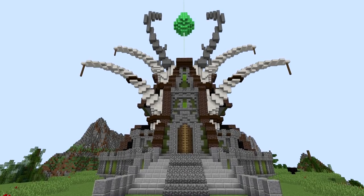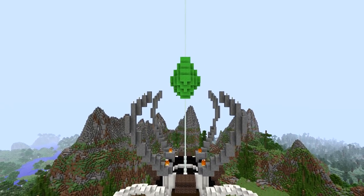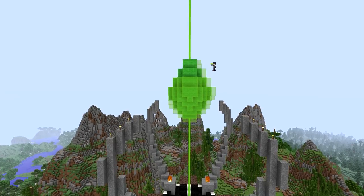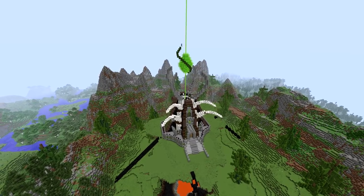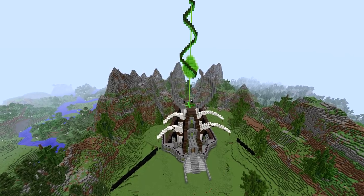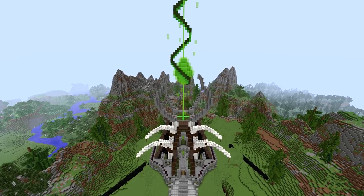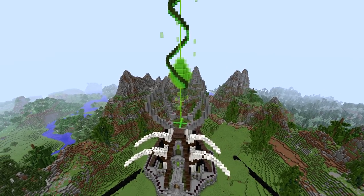As for the gemstone, we're going to make some simple changes, adding some green wool and some lime green stained glass for extra detail. With just a bit of experimenting, we're going to take things a step further and add some effects using some green stained clay and extra glass to make it seem like the gemstone is actually emitting some sort of aura.